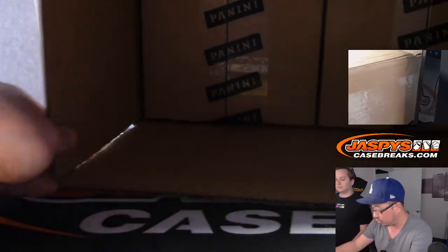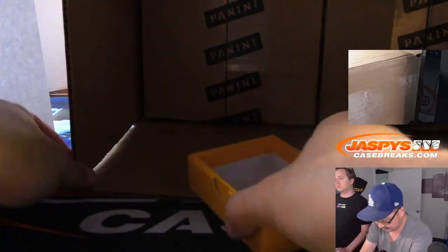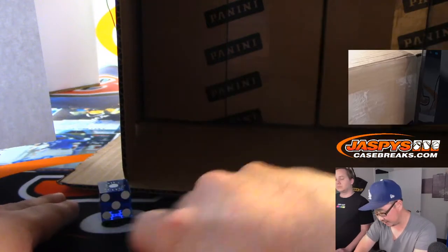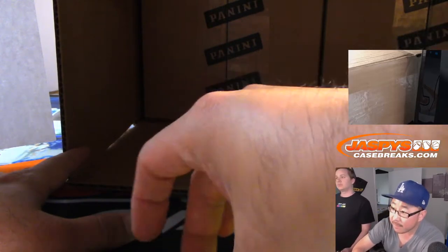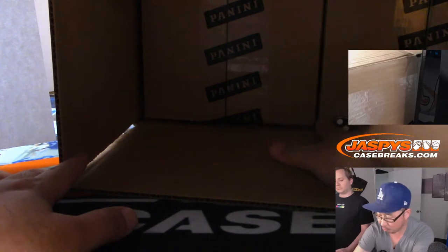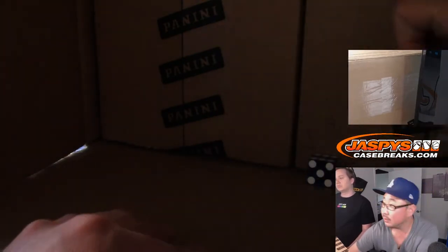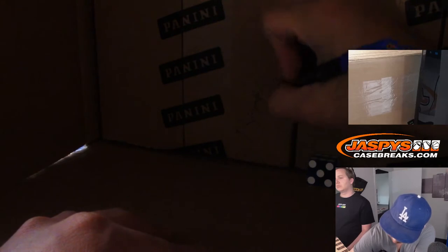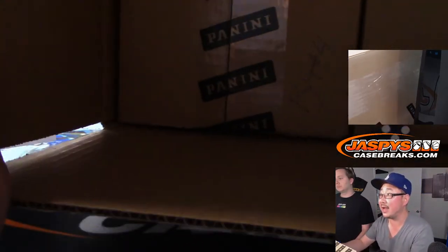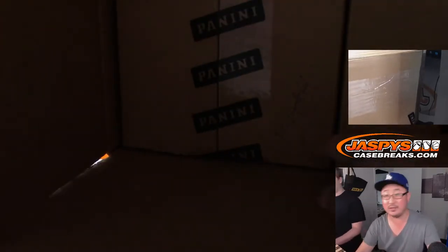So we're going to do a dice roll — 1, 2, 3 for the left side, 4, 5, 6 on the right side. It came up 6, so we're going to do the right side first. Put a little check mark right there. This will be Pick Your Team number 4. It's kind of hard to see in the lighting, but you can see Pick Your Team 4 right there, and the check mark on the right side, so we know this all comes from the same case.